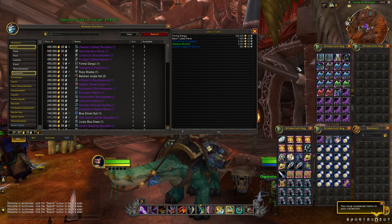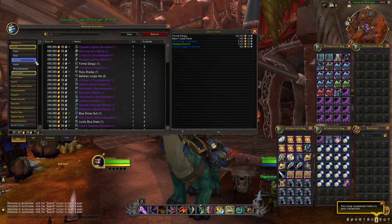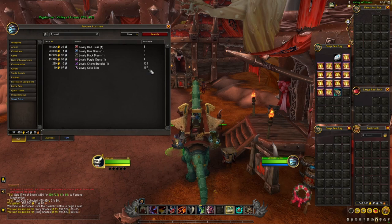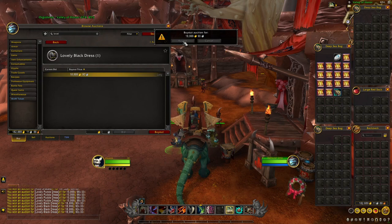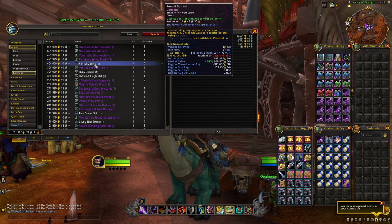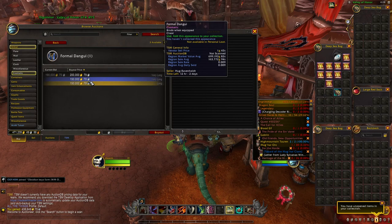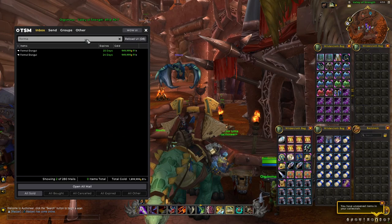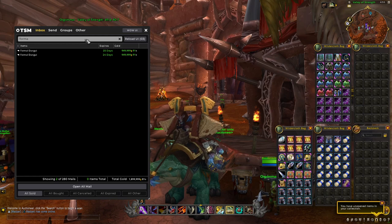The second step was really trying to find all the different rare cosmetic and transmog items, especially the ones that are removed from the game. For instance, you have the lovely dresses, the dinner suits, the ruby shades, and many others. I would buy them for a very cheap price on certain realms and transfer them back — using character transfers paid by WoW tokens — to main realms where I knew these items would sell for a lot of gold. For instance, here I have the Formal Dangui, which is a very rare item you can get from a vendor in Moonglade, available only about once every four months per realm. I found two of them for 150k gold and was able to sell both for 1 million gold each.